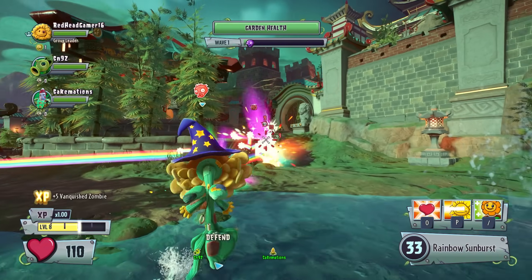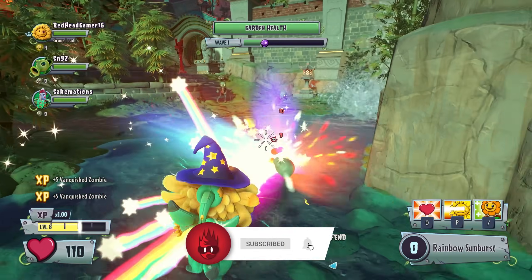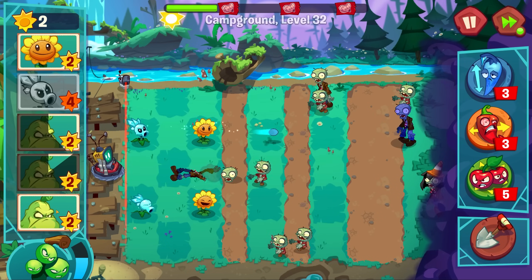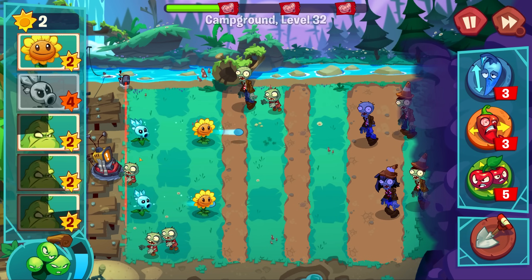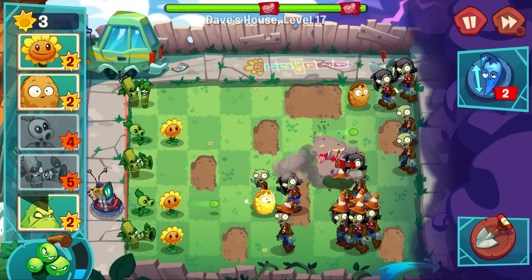Maybe there could be a stuffy Sunflower Nursery option that prevents Sunflowers from producing Sun over time and instead, Sunflowers will now shoot Sun Bursts that cause Zombies to drop Sun when defeated. Or a Twin Sunflower plot which would allow you to plant one Sunflower on top of another to create a Twin Sunflower. The possibilities are endless and could be super interesting.